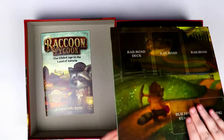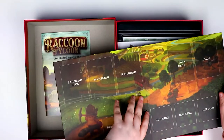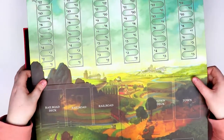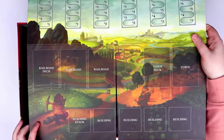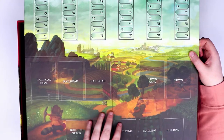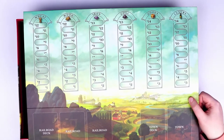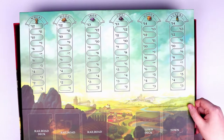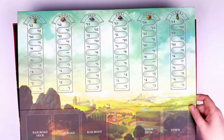Next we have the board. It's not huge, but it's tall rather than wide. At the bottom you can see places for your buildings and your stack of buildings — your town deck goes here, your railroad, and your railroad deck, so obviously there are going to be cards. At the top it looks like the prices for all the different commodities: luxuries, goods, coal, iron, wood, and wheat. I love the coloring on this board — it's beautiful, bright, and all part of a picture.